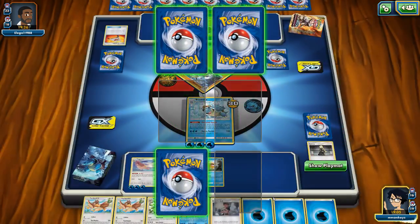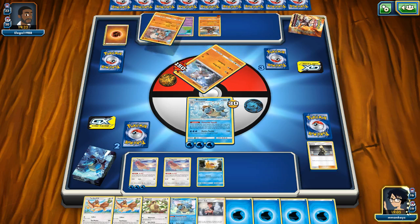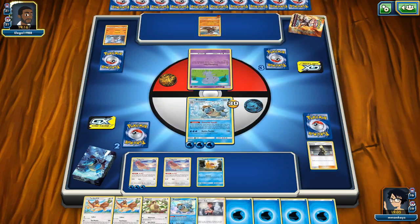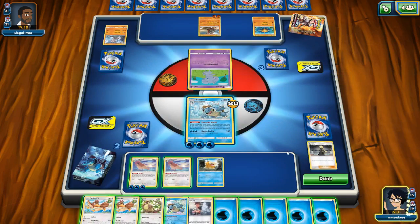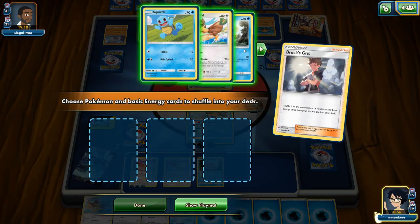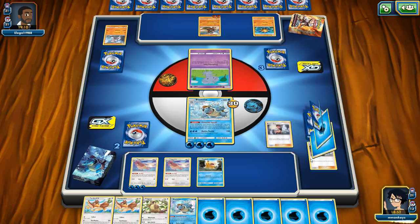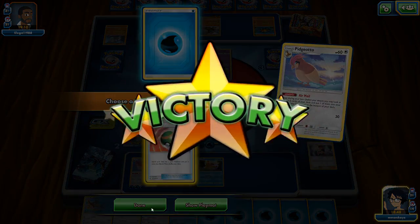I have both my Kukuis in the discard pile, so we're not going to get any extra damage off of that. But having Pidgeot is going to be kind of nice. I think it's going to come down to Pidgeot versus Rhyperior, and Pidgeot will win because of Spinstorm. Brock's Grit would be good right now — let's go ahead and do that. I'm gonna get my Psyduck and Golduck and then all the energies I can. Get those back in there — Airmail, Nest Ball, there we go.